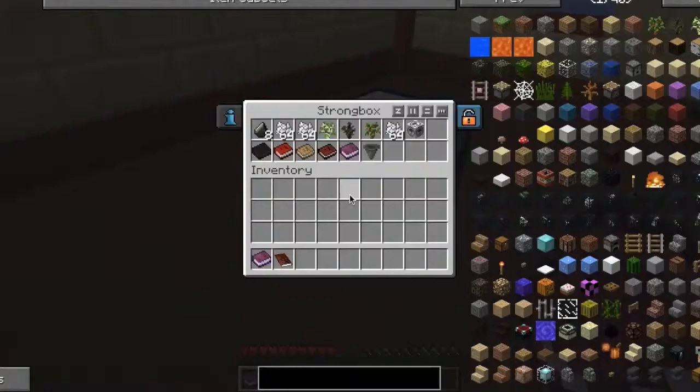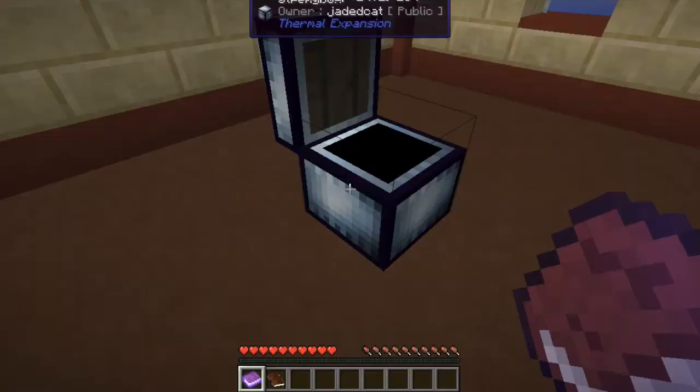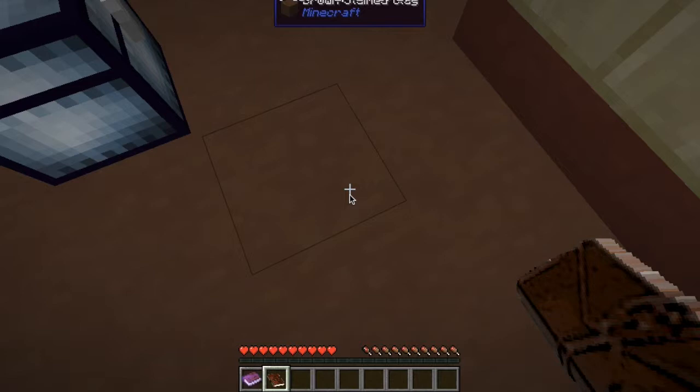with this beautifully built house of course. And you have all these things to start off with. And this is the quest book. This is the main feature. If I don't crash here... there we go.